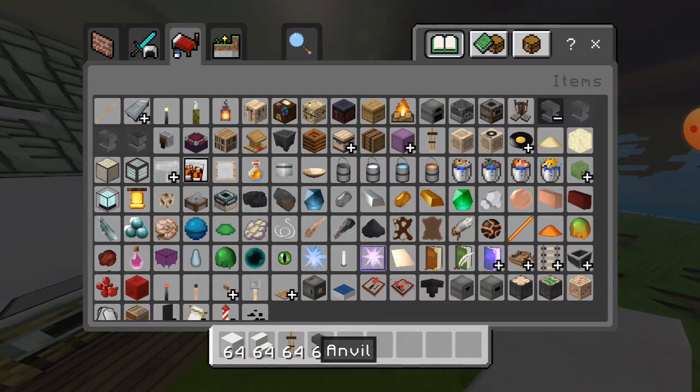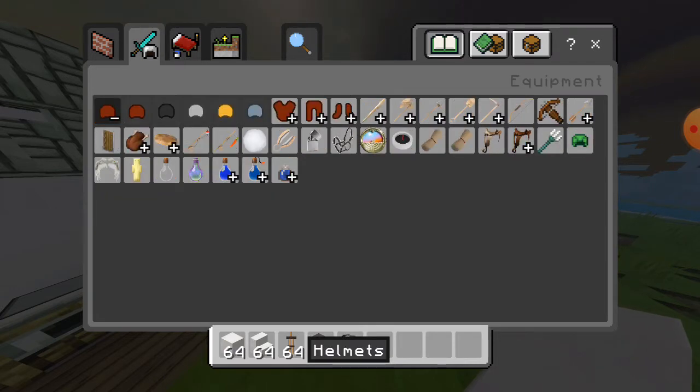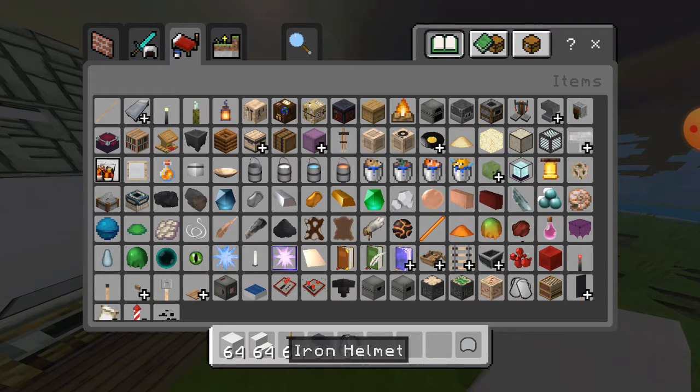You grab some iron helmet. Then you want to grab some item frame.